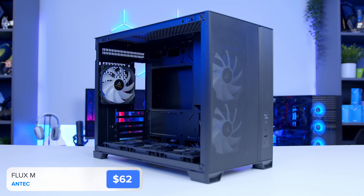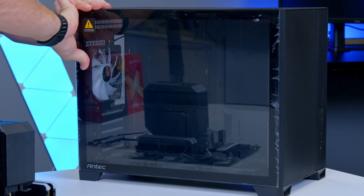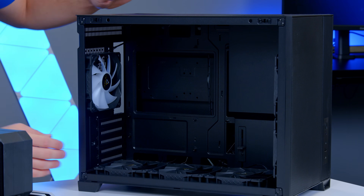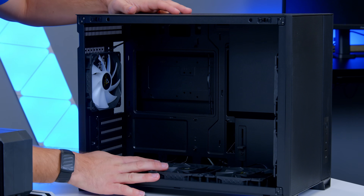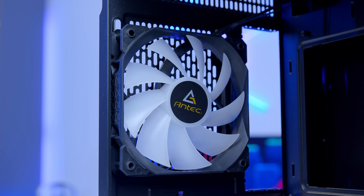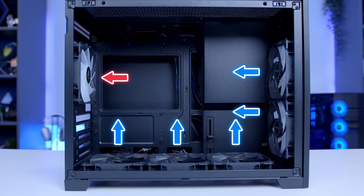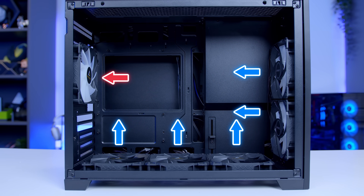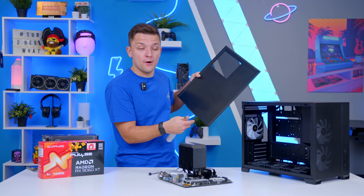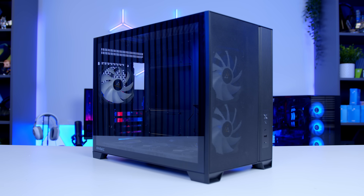It's got nice mesh ventilation up front with two included 120mm ARGB fans behind. Taking off the large tempered glass side panel — which doesn't have too strong a tint — inside the case you'll find three reverse-blade but non-RGB fans pre-installed at the bottom, and a single ARGB 120mm fan in exhaust at the rear. That essentially means five intake and one exhaust fan — a bit of positive pressure — which is absolutely fine. This case does lack some quality-of-life features, but in exchange you save yourself quite a bit of money.